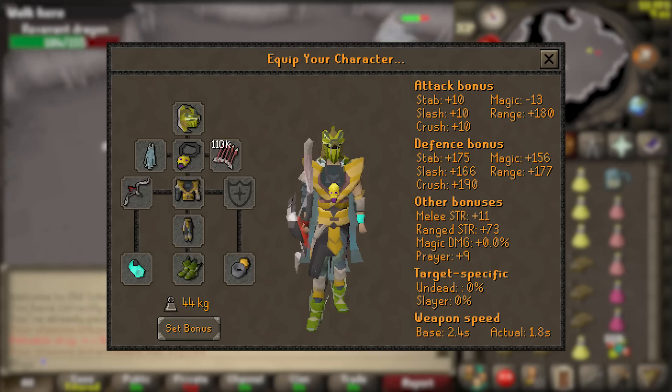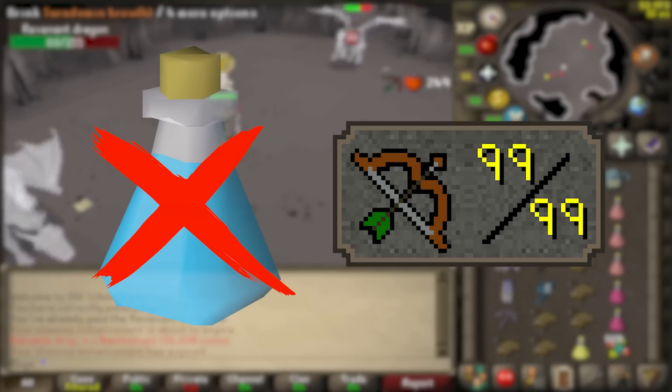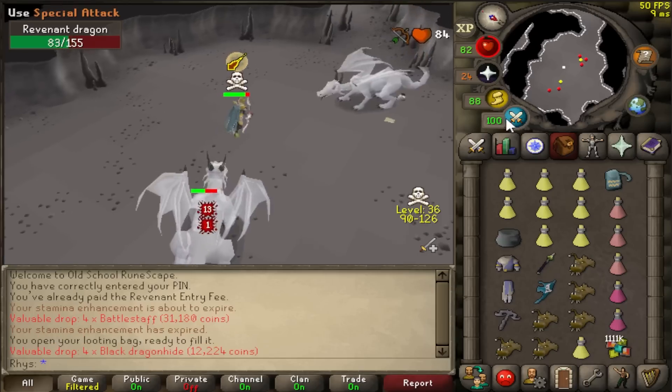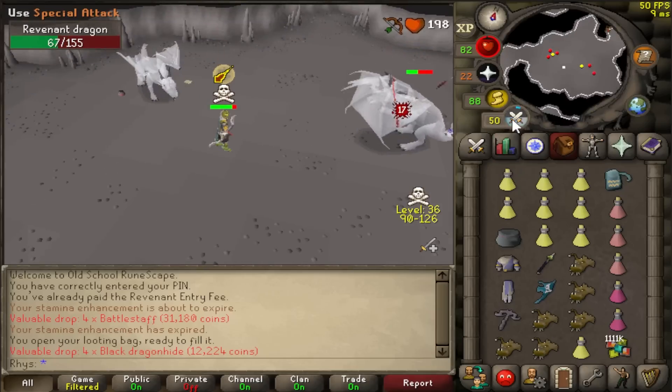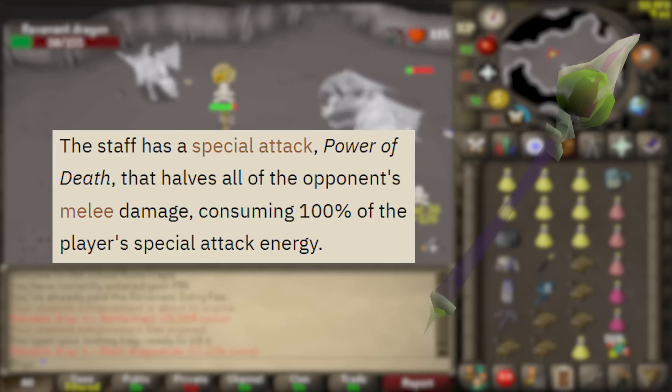This is my most insane challenge yet, and I need to think extremely far ahead, which is why I decided on bringing range. Range does mean that I will struggle against higher level revs like the dragon, but it is worth it in the future. I won't be range potted at all and will take a lot of damage, but I have some contingency plans. Crossbow specking increases DPS, but the dragon needs 100% spec for toxic staff - for one minute, the spec halves all melee damage, which is incredible for survivability.